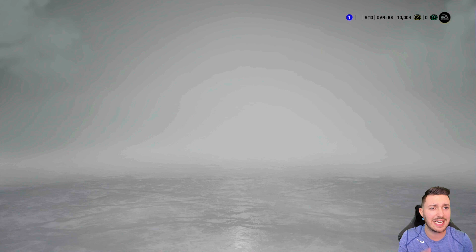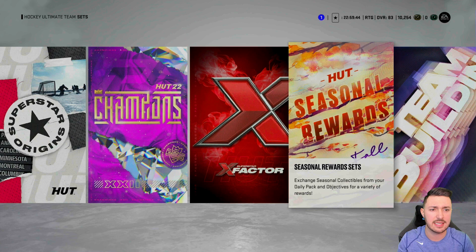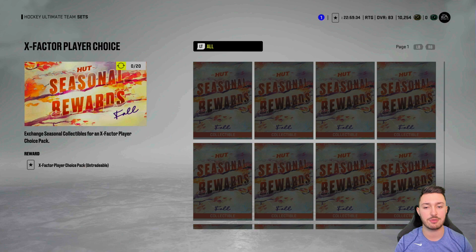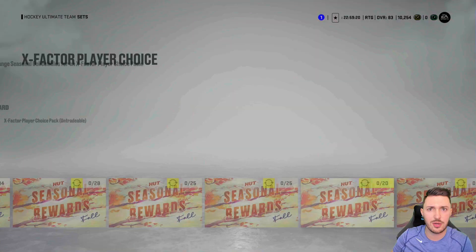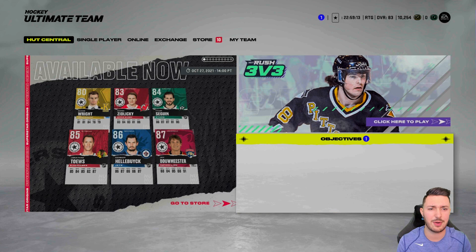We're gonna start on the free packs — log in and get them, do your daily objectives too. You can get an X-factor player for just 20 collectibles. I don't know when the first season ends because it's no longer by month, which I really appreciate. You guys can see here an X-factor player choice for 20 — it's repeatable. I don't know how many times we get to repeat it or what the cooldown is. I haven't been able to do it yet, but I am 17 fall collectibles in — just three away from getting one.